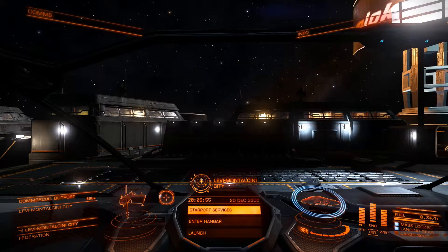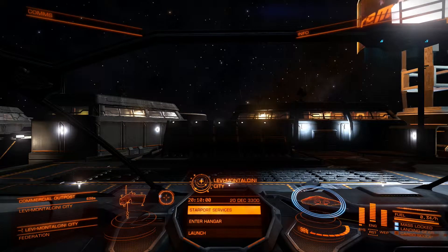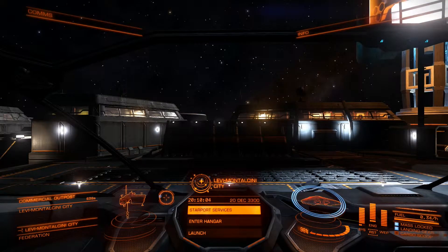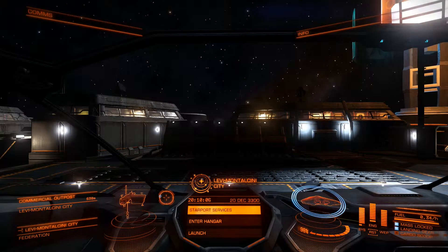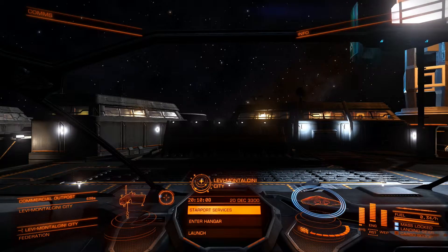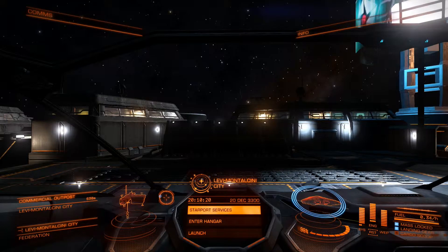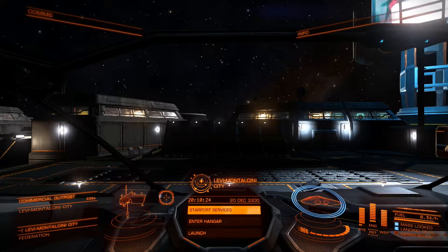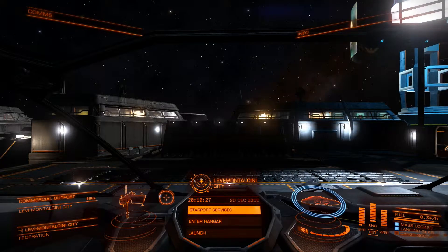Your head is going to explode, and I'm going to demonstrate something as simple as buying commodities and delivering them to a different station — how cool it is in this game. You have to buy it in this station, ship it to another station, and sell it for hopefully a better price. So we're going to try that.